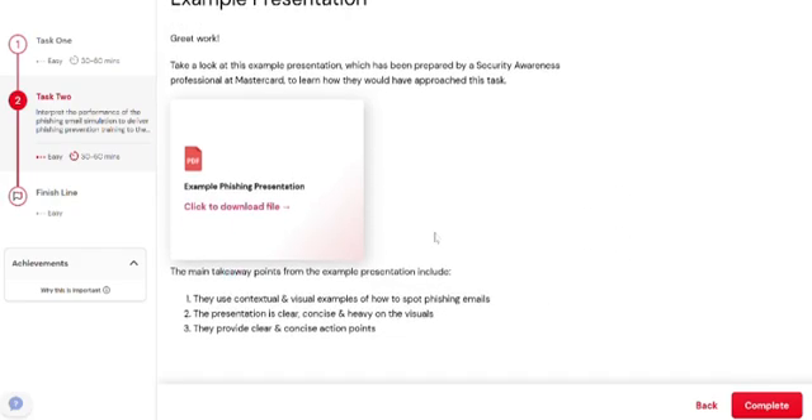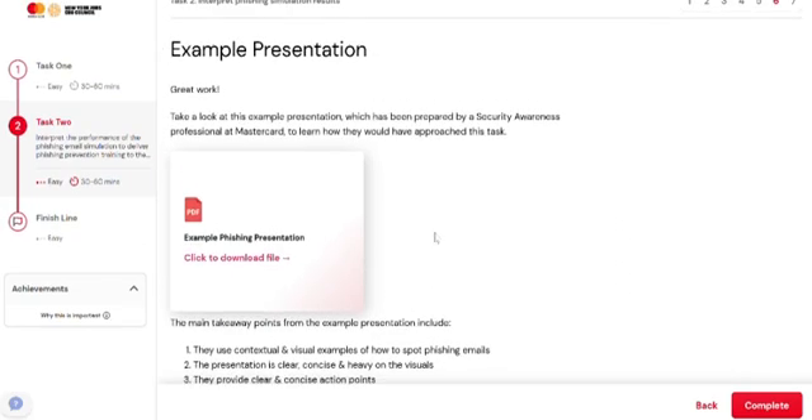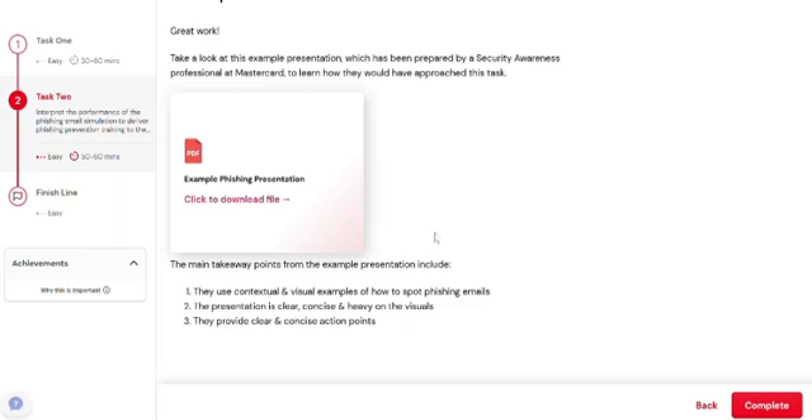As I have already submitted it, I'm not able to show you the presentation, but it's very simple and it can be done in about 5 minutes. Once you mark it as complete — after submitting the PPT and marking it complete — it will show that the final task is complete. Once you submit and finish, you get the certificate with the MasterCard name and your name.